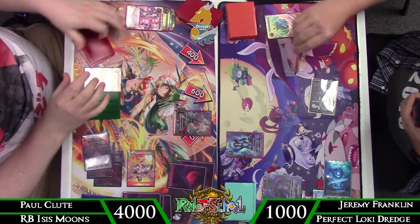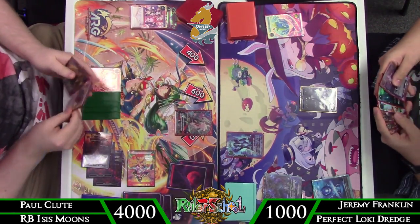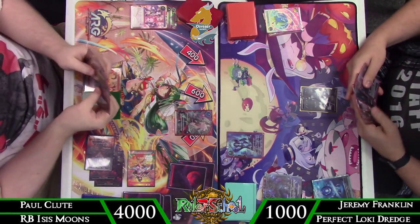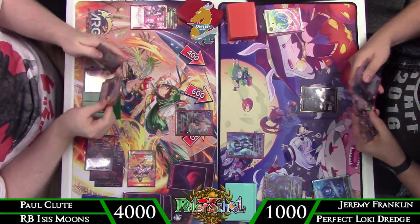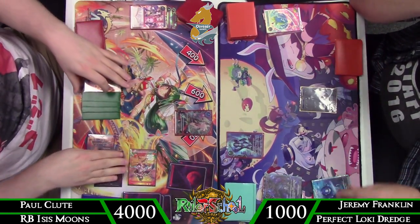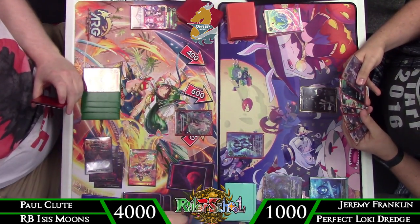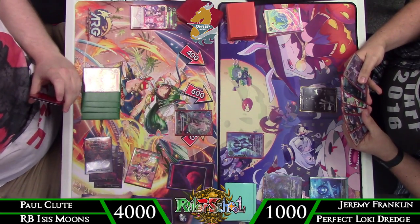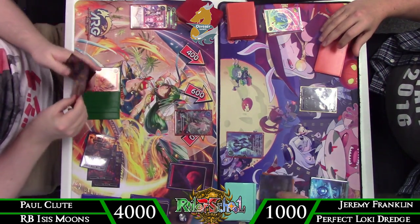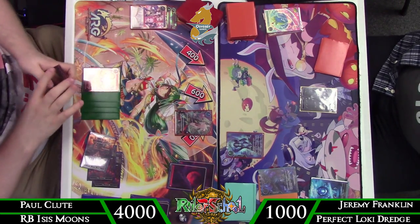He does get to kill the Desert Miner, which banishes to its own effect. He doesn't get the Surtr trigger, but Surtr still swings in for 18 thanks to natural swiftness, taking me down to 10, then bounces back to hand at end of turn. Already not a good place for this Perfect Loki deck — already pretty far behind against a red deck that can easily explode for damage. Playing even a single resonator without Barrier is a risk given how much damage I've taken.